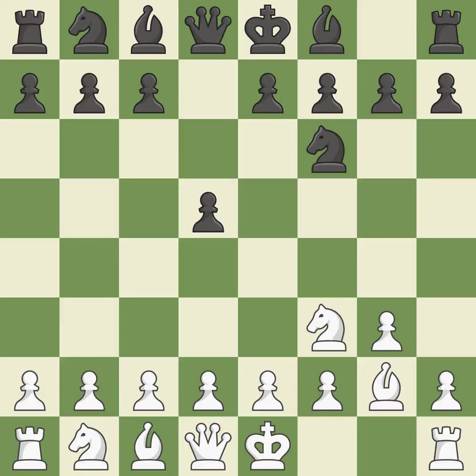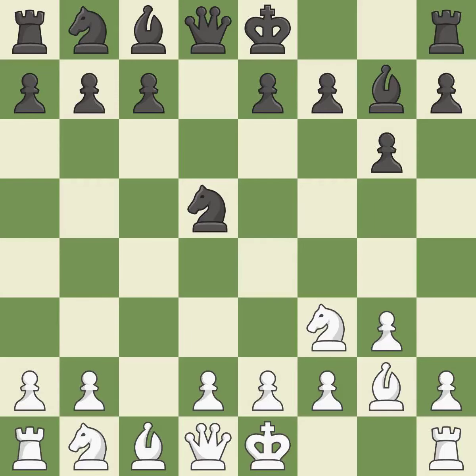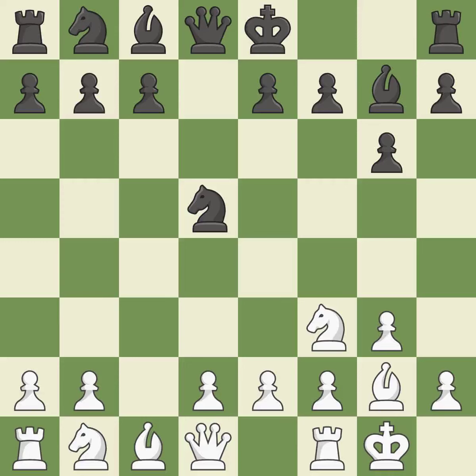The fianchetto move BG2 places the bishop on the long diagonal. G6 prepares to fianchetto the dark-squared bishop to G7, where it will sit on the long diagonal. It is excellent. By positioning the bishop on a potent diagonal, this fianchettos the bishop. Castling gets the king to a safer square, out of the center of the board, while also developing a rook. Castling kingside tends to be safer because the king is further from the center. It is the last book move.